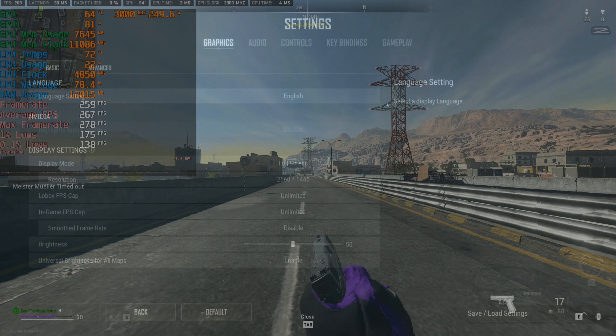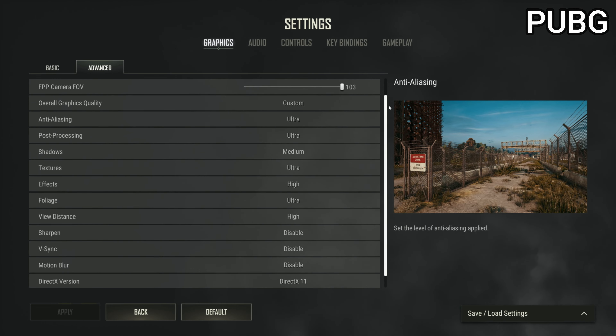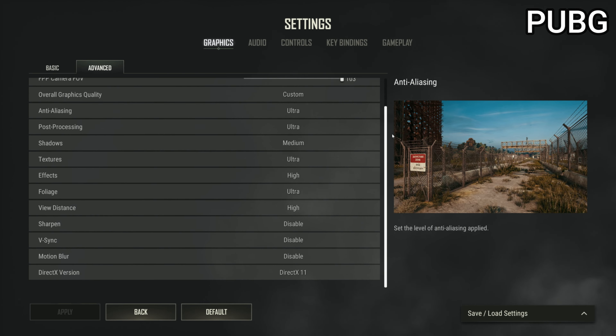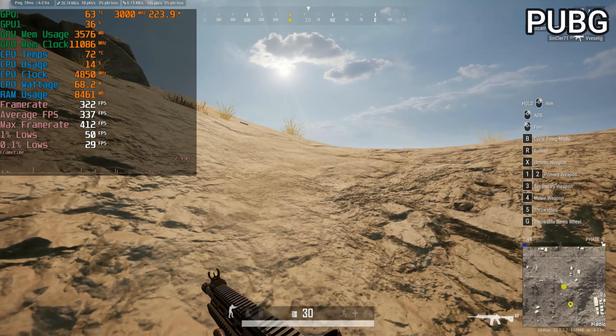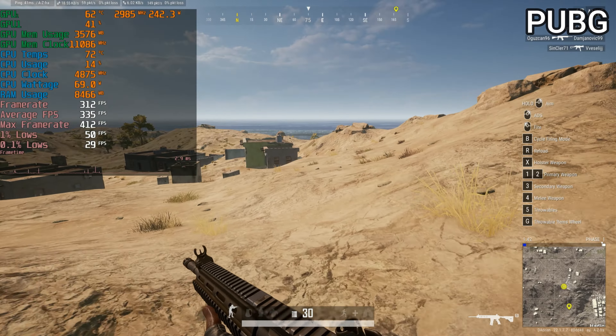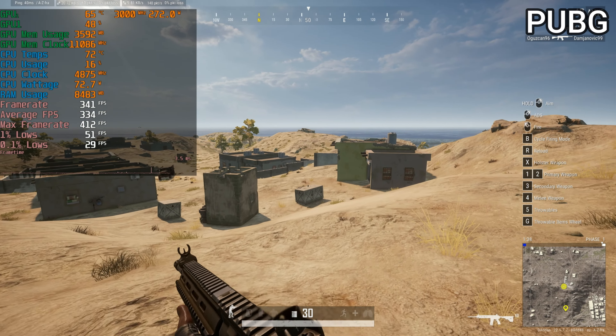The CPU is killer for Call of Duty. Moving on to PUBG, there's one important thing I need to mention. The game by default goes on DX11, and as you'll see in this benchmark, the 1% lows were absolutely atrocious. From what I researched, this game does indeed have a slight stuttering issue depending on which game engine you're using.